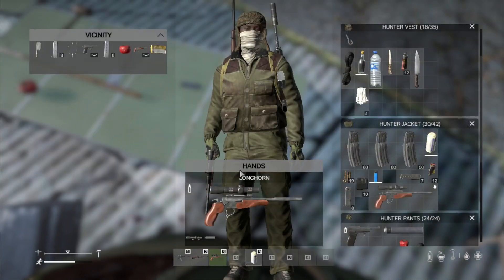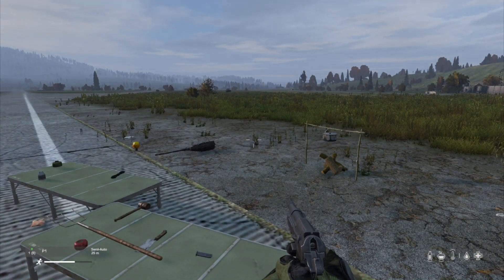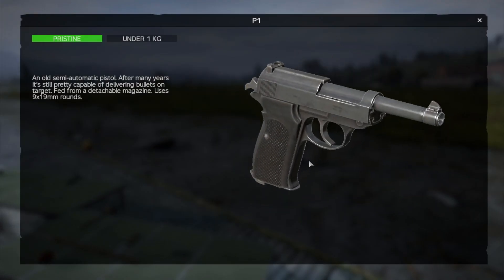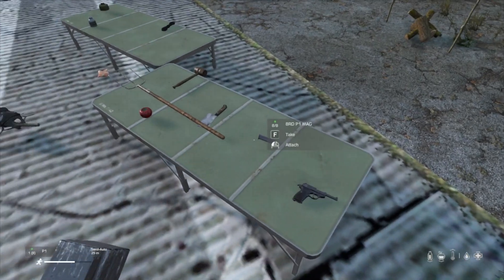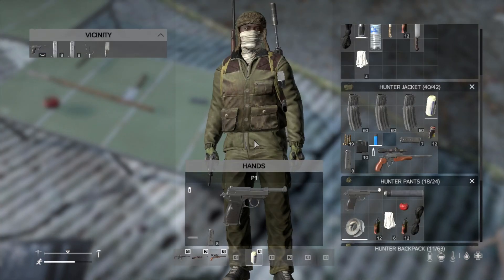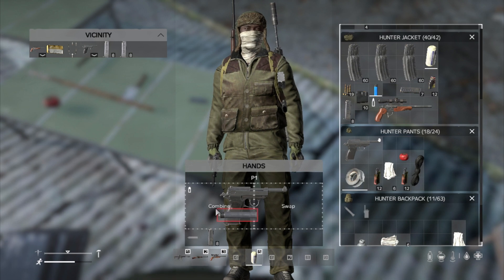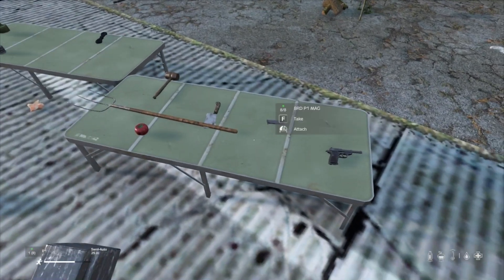Then we have the P1 — another pistol. This is like a Second World War Luger from Germany, or like a Walther PPK — James Bond's gun. It uses 9x19mm and has its own magazine. Nice and small, so you could probably put the improvised suppressor on it. Three guns with the update — absolutely fantastic.